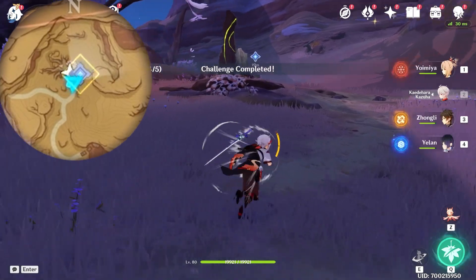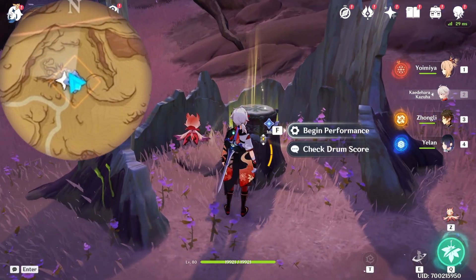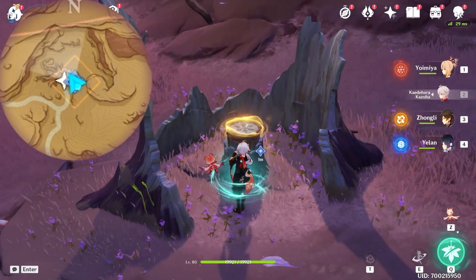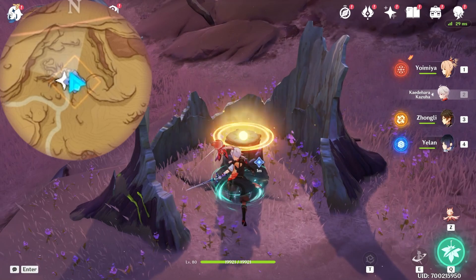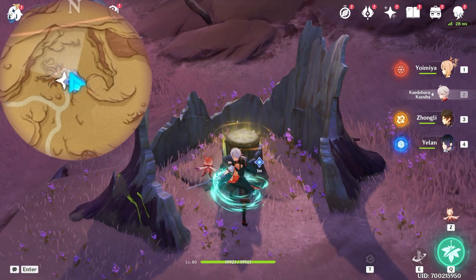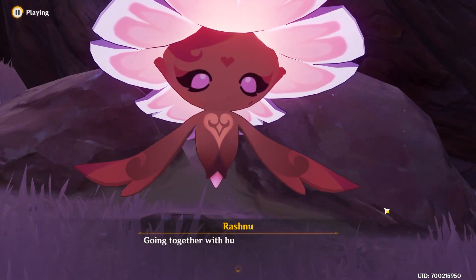Alright, that's it. Then go for the last one. And this one is exactly the same as the last one: normal attack, then wait, then normal attack, and finally a plunge attack. And then let's choose go together.